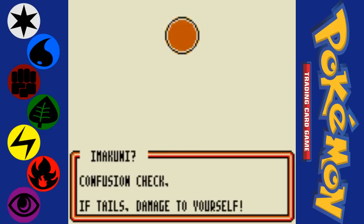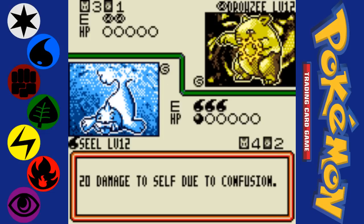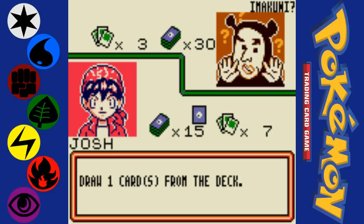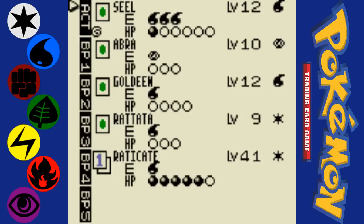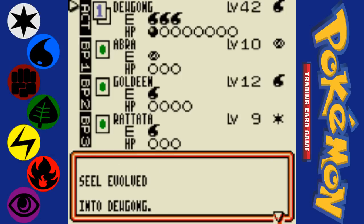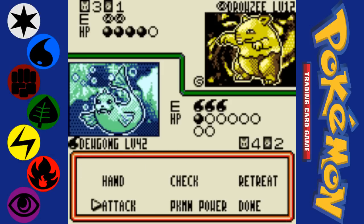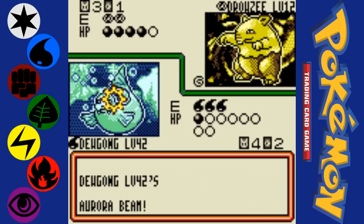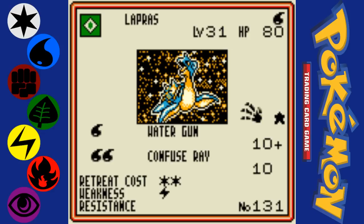One of the things this guy uses is the Imakuni card, which is probably the worst card in the game. Oh, there's a Dewgong! Nice — evolving removes your status ailments. The Imakuni card confuses your own Pokemon. And in the case of Psychic types, because Psychic types are weak to Psychic, when they receive 20 damage from their own confused attack, it's actually doubled. I don't think that's supposed to happen in the official rules, but that's at least how it works in this game.